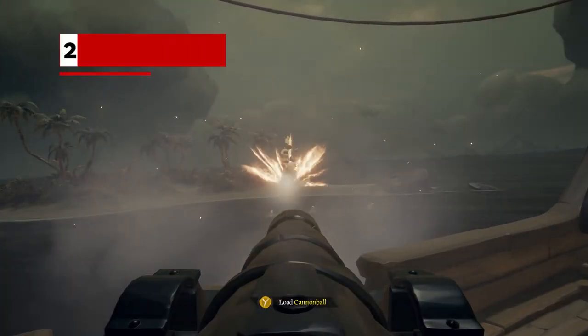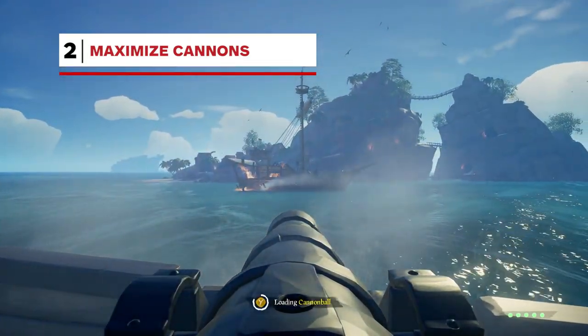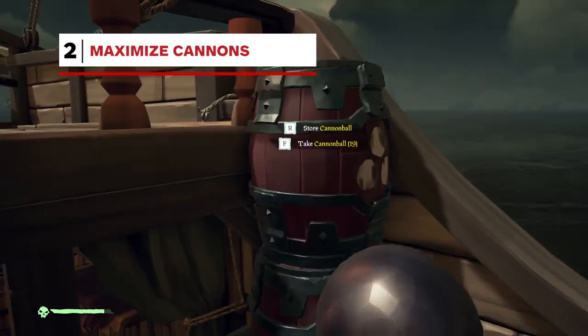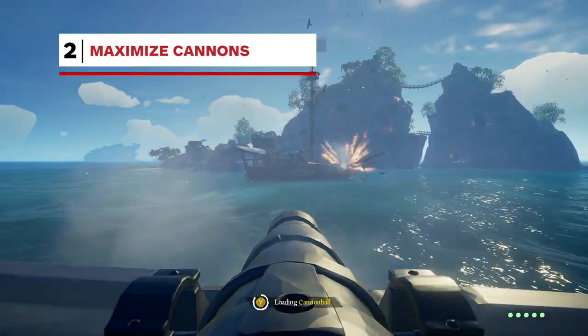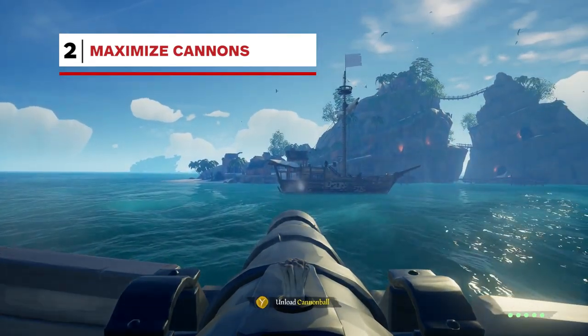Cannons are very helpful in combat situations, but here are some pointers on how to maximize their effectiveness against opposing players or the Kraken. First, it's always smart to prime your cannons by preloading them. Before a battle begins, make sure you're holding spare cannonballs for fast reloads. When attempting to down an enemy ship, don't keep firing at the same location. You want them running around searching for holes in the ship, so spread them out.